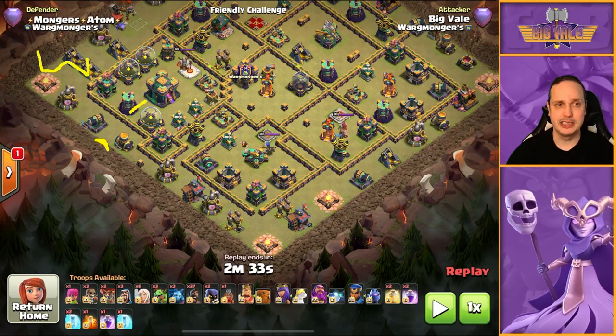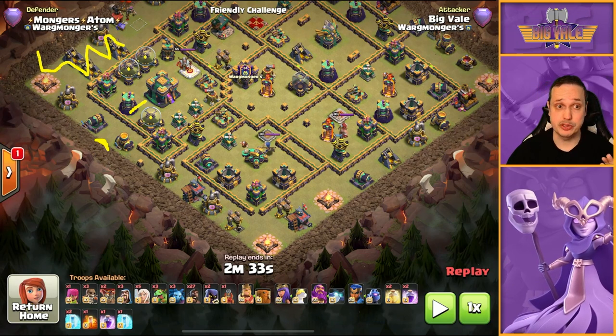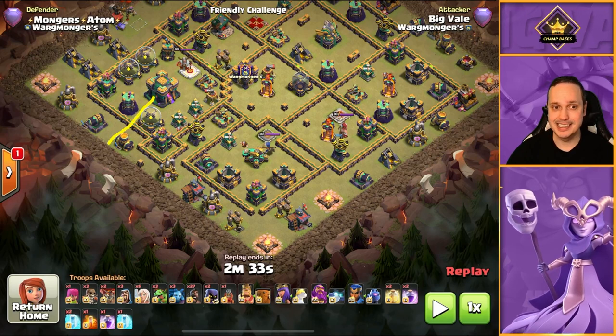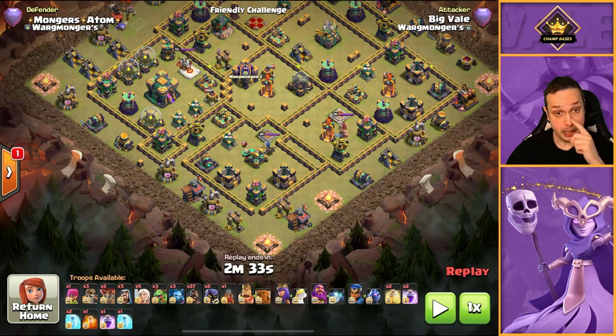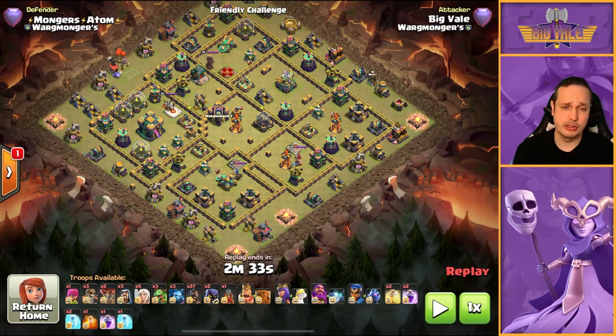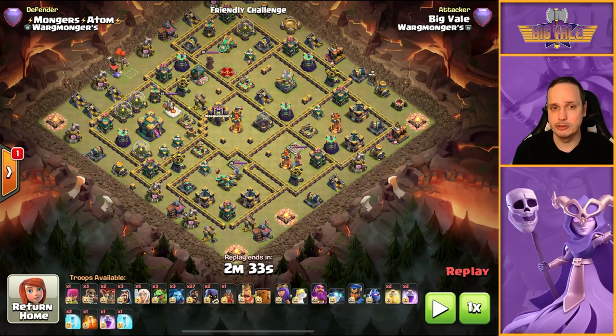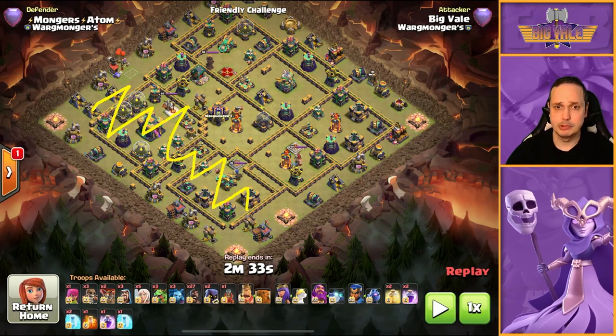While that's happening, we'll also drop a baby dragon to clear up some structures and make sure the queen doesn't walk up and around instead of going into the town hall. We'll manage the queen charge as you would with any queen charge — rages and freezes to keep her alive, poison appropriately as well. Standard stuff. By this point we'll have taken out all of this side of the base.